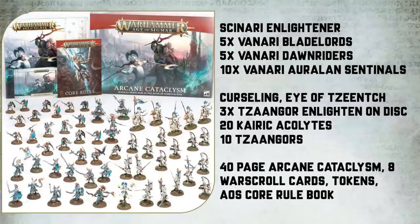Inside the box you will get 34 Tzeentch models, which includes the Cursling, the updated Eye of Tzeentch. You will also get 3 Tzaangor Enlightened on Disc, 20 Kairic Acolytes, and 10 Tzaangors. On the other side for the Lumineth, you will get a brand new sculpt, the Scinari Enlightener, as well as 5 Vanari Blade Lords, 5 Vanari Dawnriders, and 10 Vanari Sentinels.